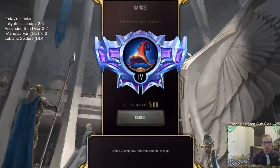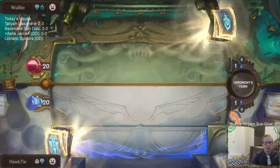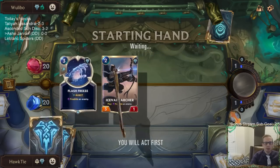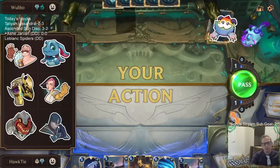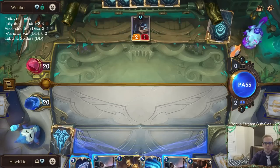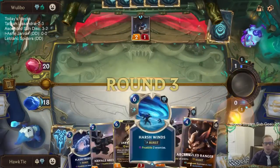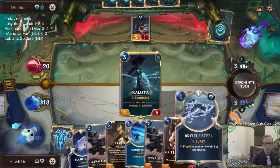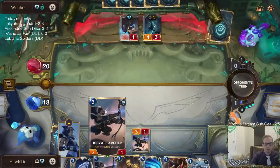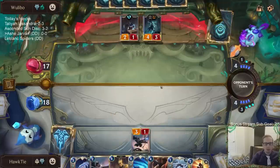Let's get to it — trying Ash Jarvan in ranked. Our opponent appears to be playing a spooky deck with three Shadow Isles champions splashing Freljord, possibly a They Who Endure deck, which frostbite is good against. I'm going to mulligan these three cards — we want to find our champions, especially Ash, and Grand Plaza. Oh, they played Single Combat — I couldn't hide you last turn.